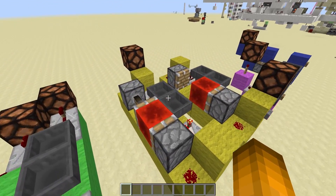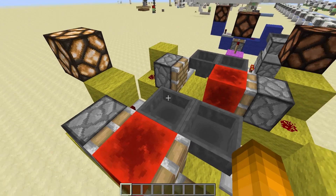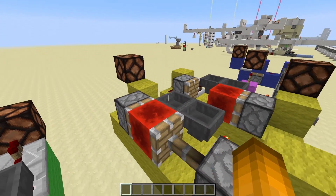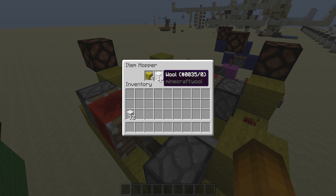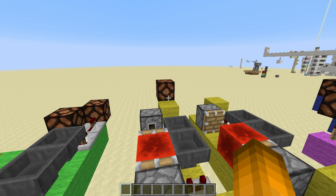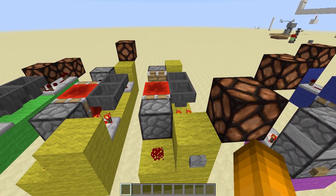All it's doing is keeping a very nice clock. We have eight items in there right now, so every 16 ticks — because it takes eight ticks to pass items one way and eight to pass them back — it will output a little pulse that lights up the lamp. You can obviously increase this by putting in more items. If you want a constant output say every 30 seconds, just put in 30 seconds worth of items and you've got a nice output every 30 seconds.